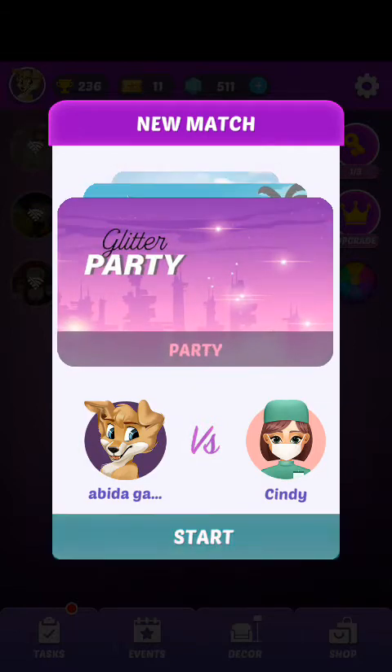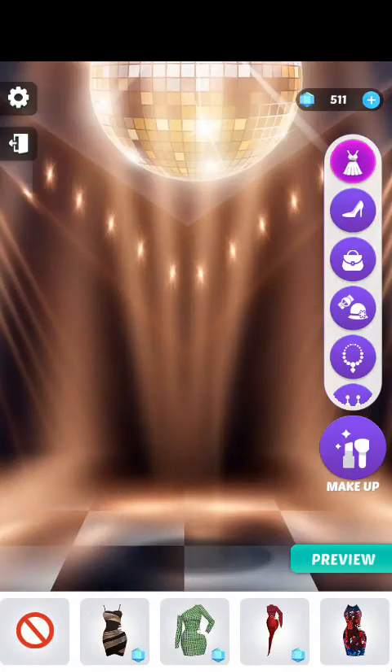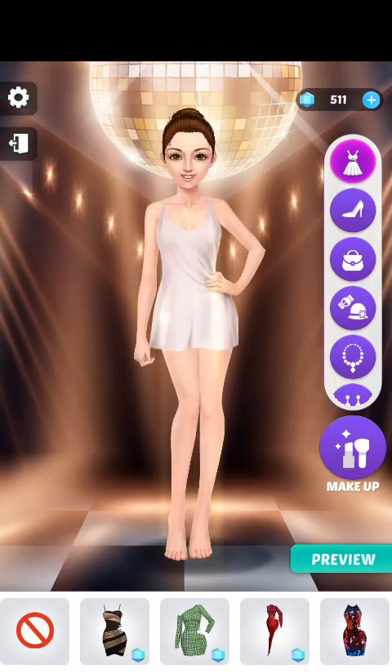Let's go ahead and do 'Go Ahead and Party' — I love this stage, it's one of my best tips in this game honestly. There are a lot of things and clothes to choose from. I'm gonna dress up in my signature look that I always do in this stage.